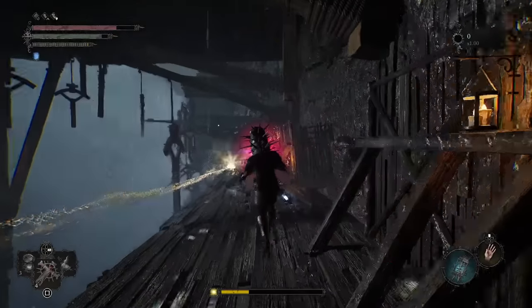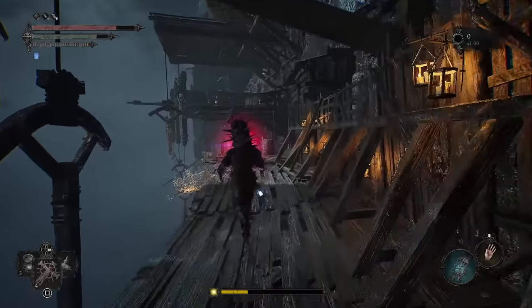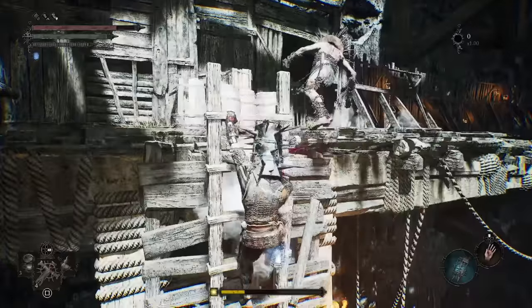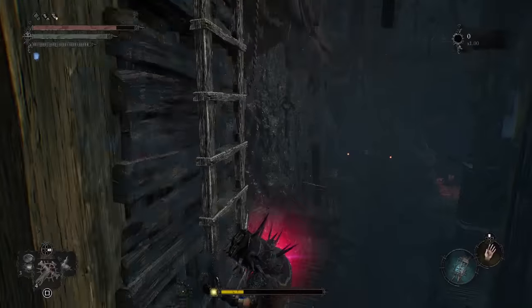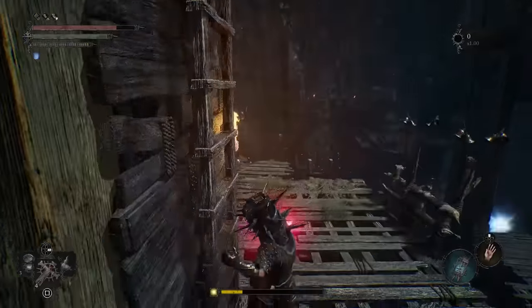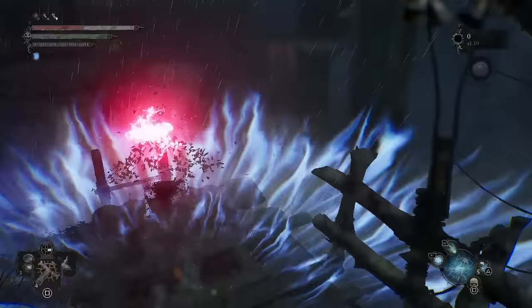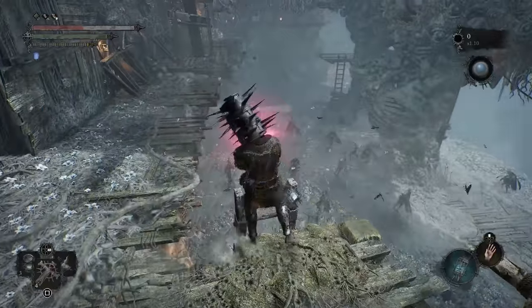Then you're going to head down here and there's going to be the Head Smasher guy. You can just ignore them or fight them — kill all the enemies if you want, or just run past them like I'm doing. Then you're going to go down this ladder. And now, if you're not in the Umbral Realm, you're going to want to go into the Umbral Realm, because there's a ledge down here that only exists in the Umbral Realm.